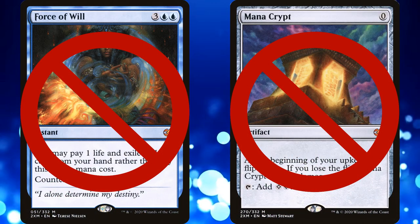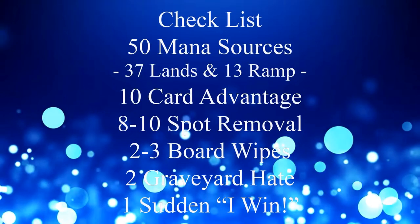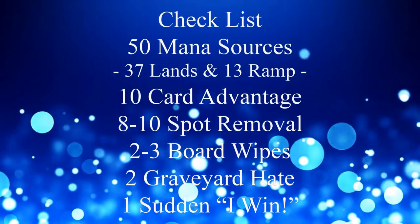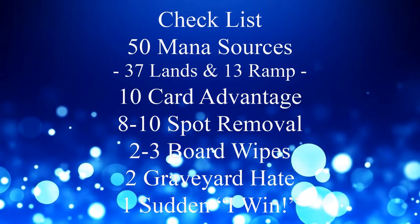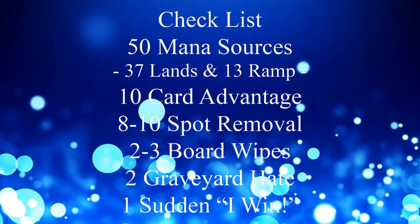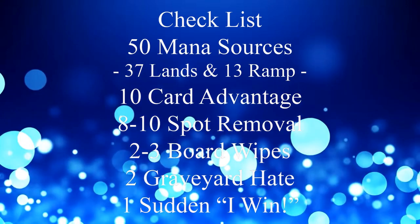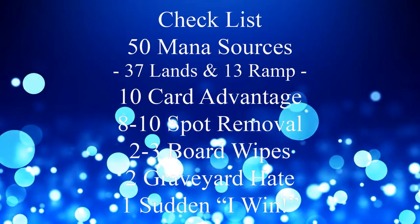And since we're at a $100 budget, we're limited on the kinds of ramp and interaction we can have in this deck. But before we get into our deck list, we should keep in mind our checklist: 50 mana sources, usually split between 37 lands and 13 pieces of ramp; 10 pieces of card advantage; 8 to 10 pieces of spot removal; 2 to 3 board wipes; 2 pieces of graveyard hate; 1 sudden I-win card.